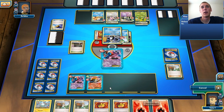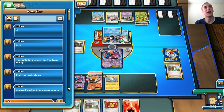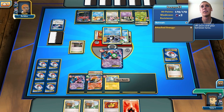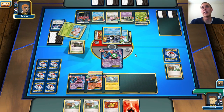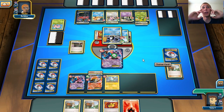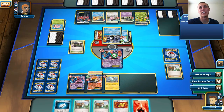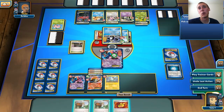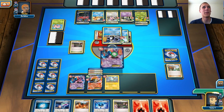My Deoxys is going to get knocked down next turn if I don't do something. I'll attach a Fire Energy and hope for a Switch. If I don't get a Switch right now I lose. I didn't get a Switch. So I just lost — good game. That's going to be the end of this episode.